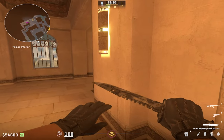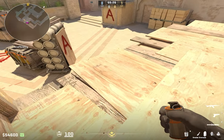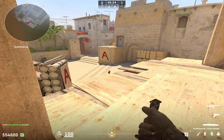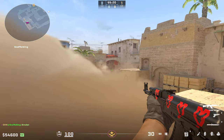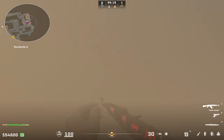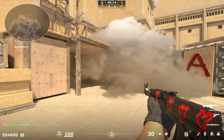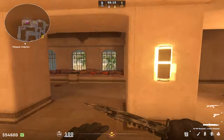Hey, what's up boys? I'm gonna show you a really easy way to get a good lurk smoke onto the edge of the balcony like this. This smoke is good for a lot of reasons — mainly because you can use it to peek around, or you can use it to drop on the site, because when it blooms it covers under balcony a lot as well, so you can just drop into it.